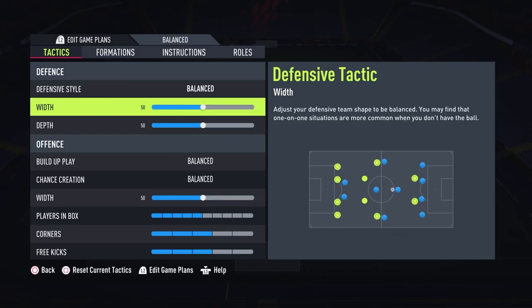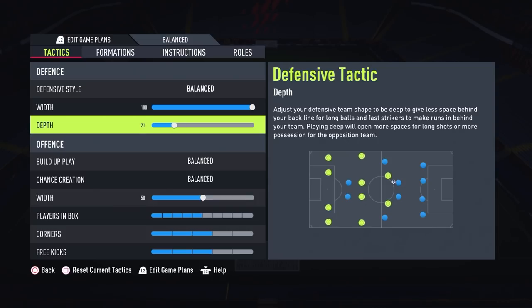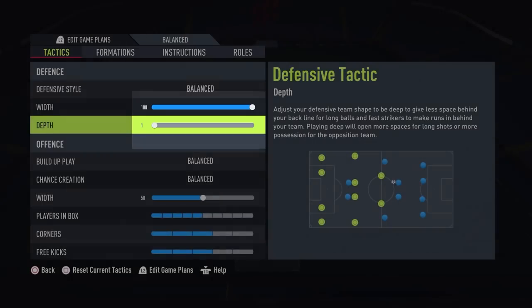With this year's game, FIFA offers much more freedom in terms of adjusting your team's stance on the pitch. The most significant change is about how we set the width and depth of both defensive and offensive lines. Previous titles offered a scale from 1 to 10 bars in terms of adjustment, but with the new game, the scale has gone much wider and now you can choose a number between 1 and 100, which gives you a lot of options.